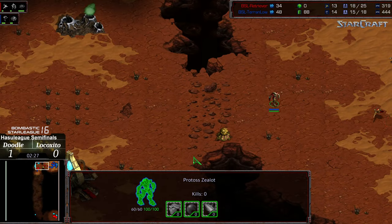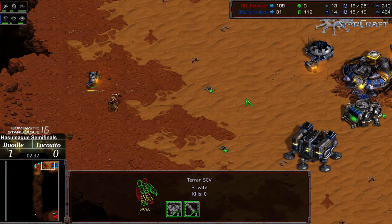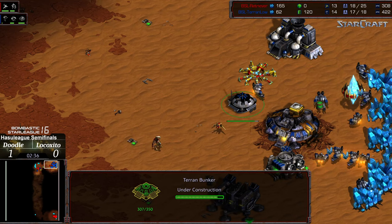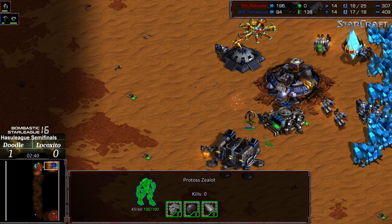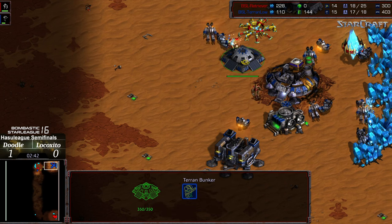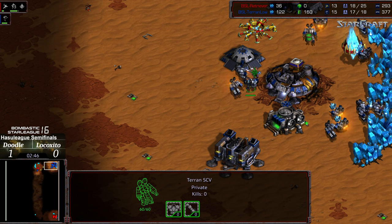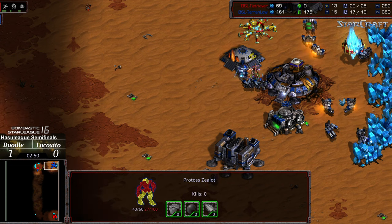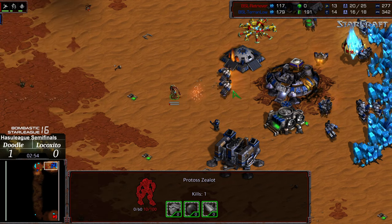There's the bunker being constructed by Lococito and the initial marine on the way. First zealot ignoring that SCV. The probe actually cycling out — there is an SCV trailing going after it initially. Plenty of gas for Lococito, though this is going to delay the factory a bit. The probe trying to get in and do some damage. Zealot recharging its shield damage. That bunker has established, the probe is gone, and a nice concave blockade — so it's going to be up to the shield battery to keep this zealot alive.